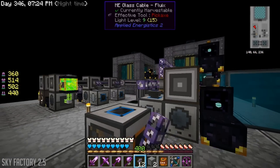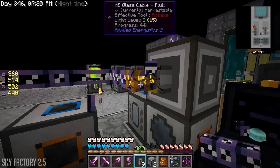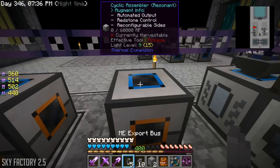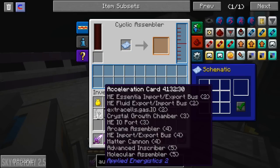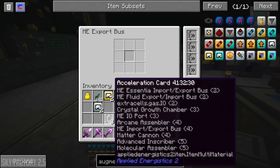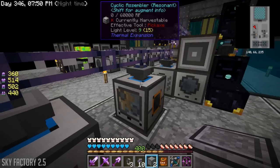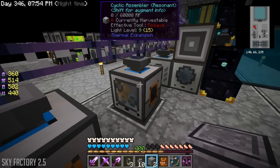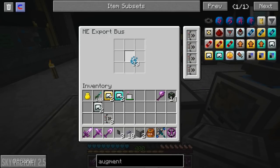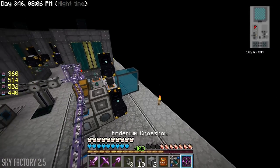We need cable, export bus - not what I want. Acceleration. This is the saltpeter one, so we want saltpeter essence to go into there, and then we want the blizz essence to go into the other one. Fantastic.